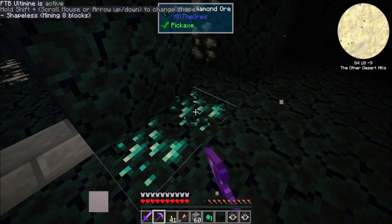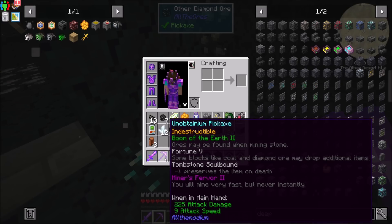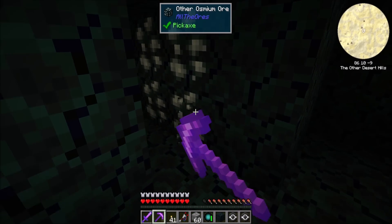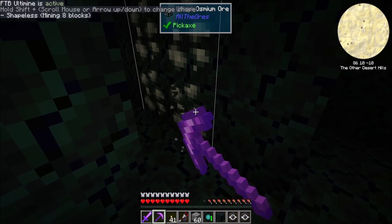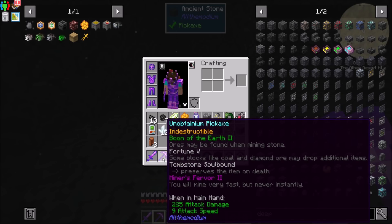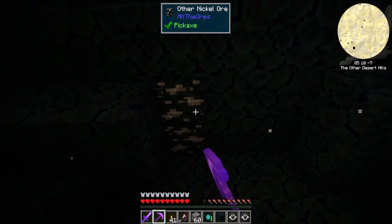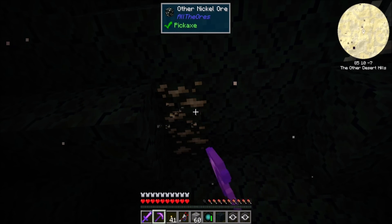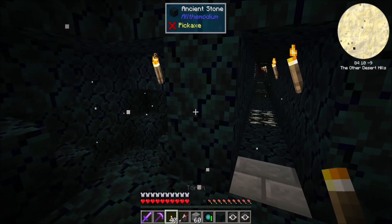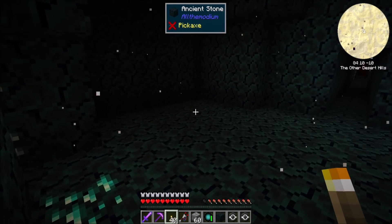There's eight blocks. Is it because of the tool I'm using? Boon of the Earth — Fortune. You will mine very fast. I don't see anything on here that looks like it would give me a problem finding ores. That's interesting. Do you think it has something to do with that? I don't know. That's weird. Anyway, let's go deeper.